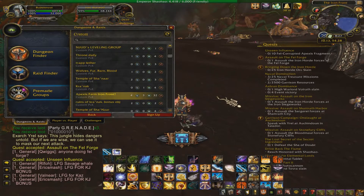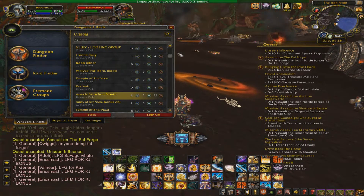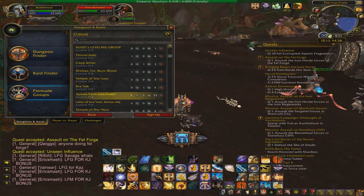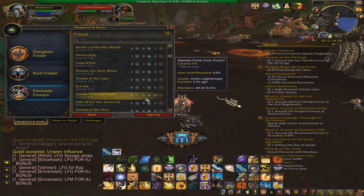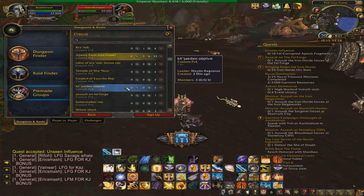Hey guys, it's Jayce with a quick WoW video for you guys to farm Apex Crystals. So right now the Apex Vent is up, but that's actually going to end pretty soon. What you can do is you either start a group yourself, or you can find the group on the pre-made group finder. What they're called is Apex Farm Iron Front.